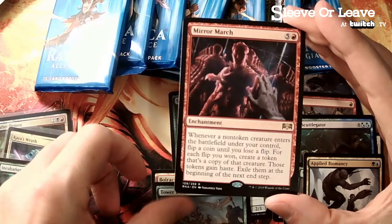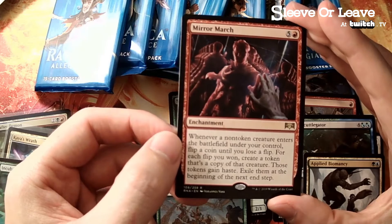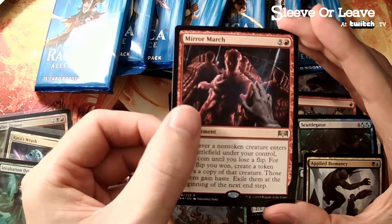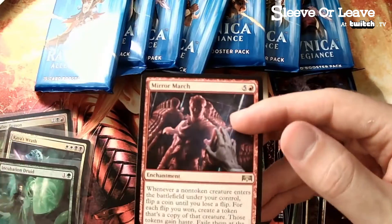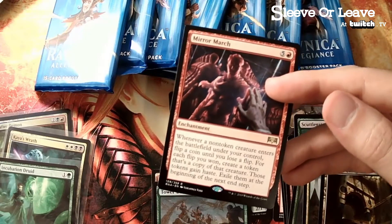I've been getting a ton of Incubation Druids as well. Mirror Match - haven't seen this play too much. Could really go off in some fun things, but the randomness is a little bit tough for most competitive decks. You'd like to know that you're at least gonna get some value for casting an expensive enchantment like this.